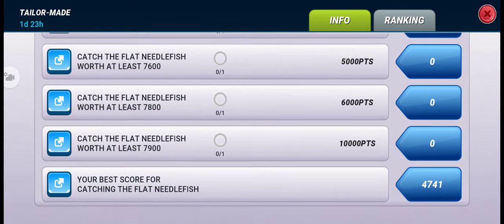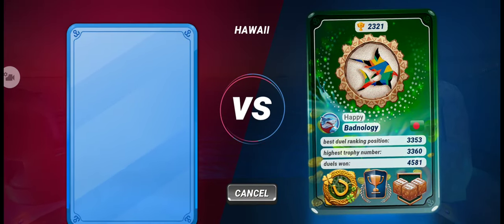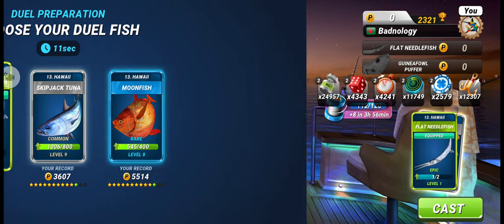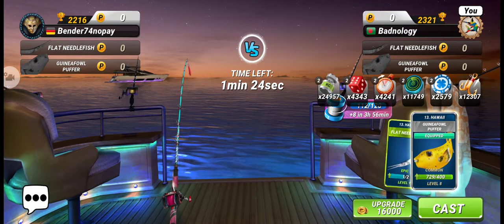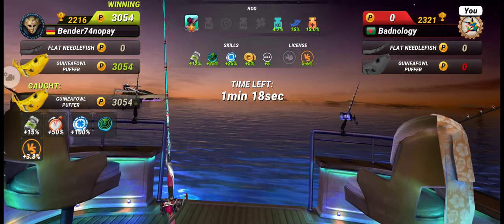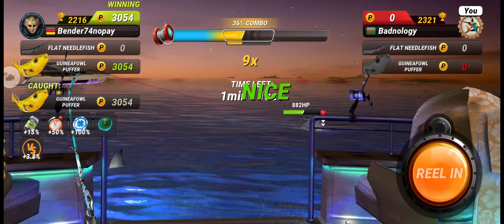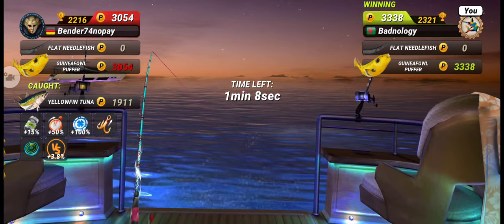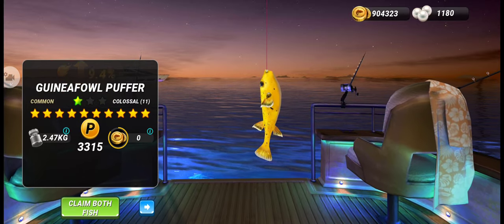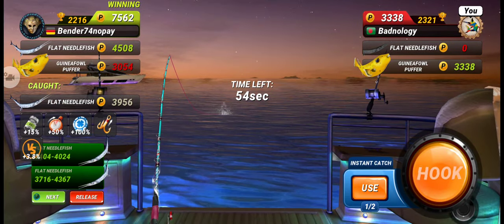Now we go for the second duel because we need to complete a streak of five. This time the opponent chose a common fish, and we have a level eight lure of that fish so we can catch an 11-star. We already got an 11-star common fish. Now we have to catch the epic fish and try to get a bigger one than the opponent.